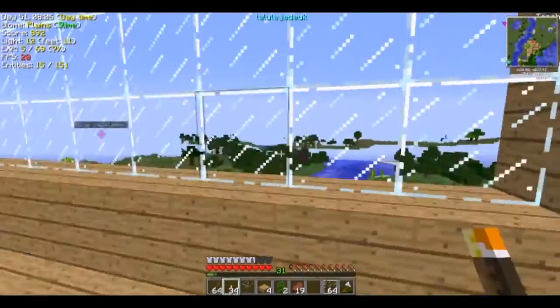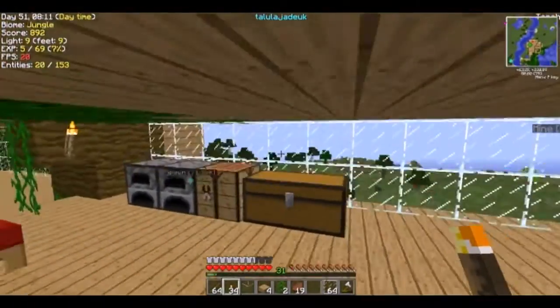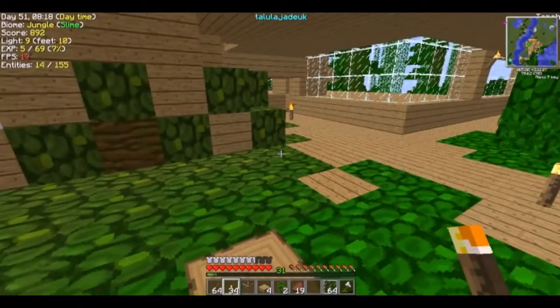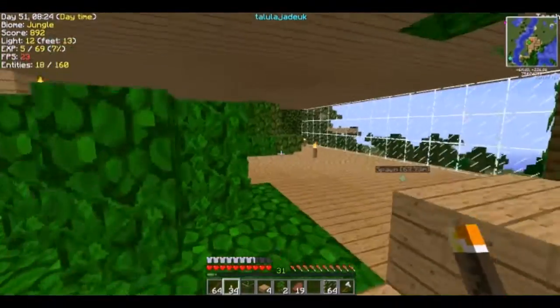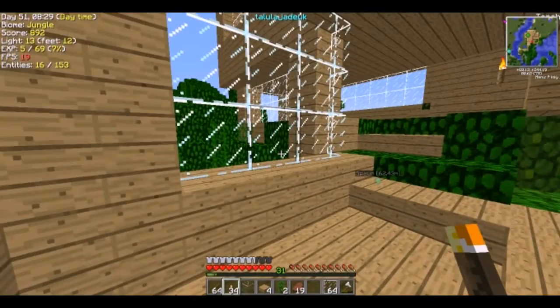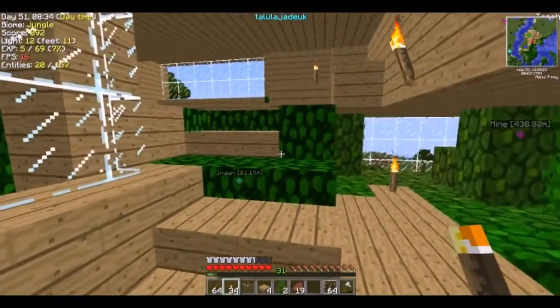We've still got our escape hatch down there, which is just brilliant. Everything that you've seen mainly in the videos has nearly all been filled in with glass and I've got rid of that to the best I can. I did lose a little bit of the tree there and I'm scared to do anything with the rest.